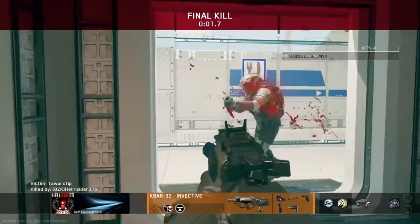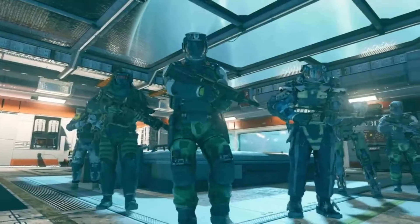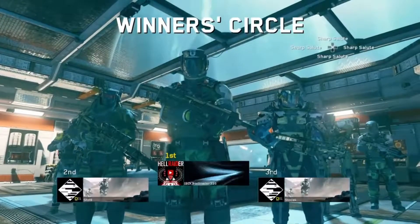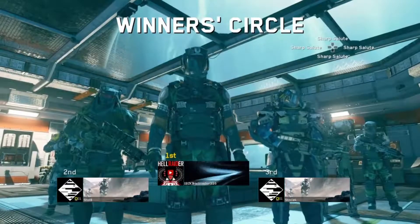Oh, and I forgot — you can only have two perks when you're running this setup, so you're going to go with Dexterity and Scavenger. Hope you guys enjoyed the video and the rant. As for now, keep on try-harding. This is BZK Hellraider signing off.